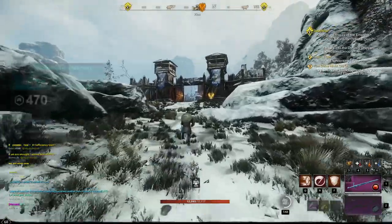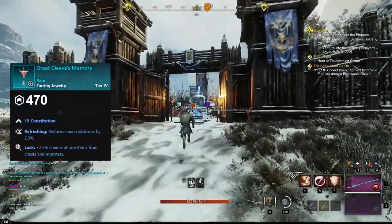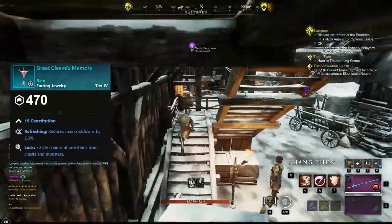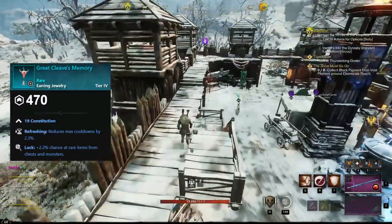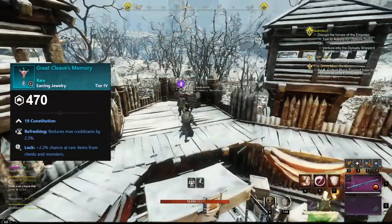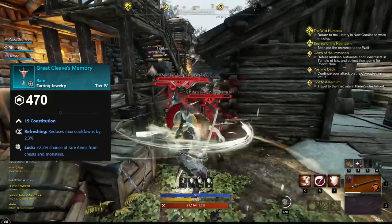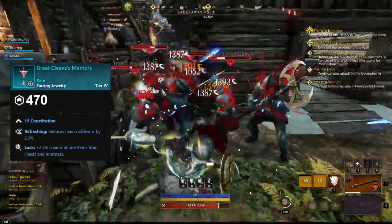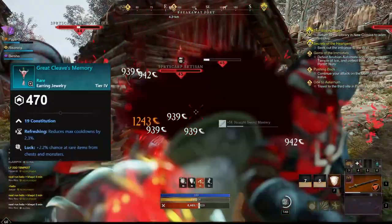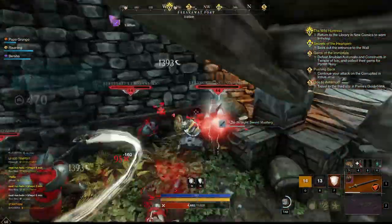Next we have the Great Cleave Memory, and this is a rare earring that you will get from completing a quest called The Best of Us. You will start this storyline in Great Cleave at the East Burnout post by talking to James Sexton standing here up on the wall. The first quest of the storyline is called Shadows Caused by Final Salute, and you need to do six quests in this storyline to be able to get this item. It's a really great earring to start with for the early late game and it works for pretty much any weapon spec.